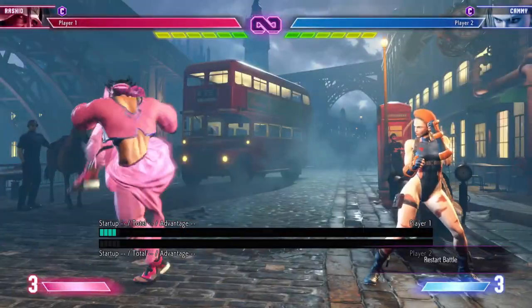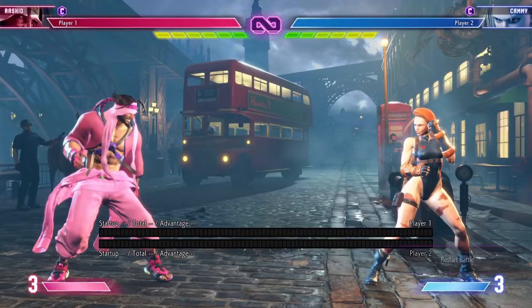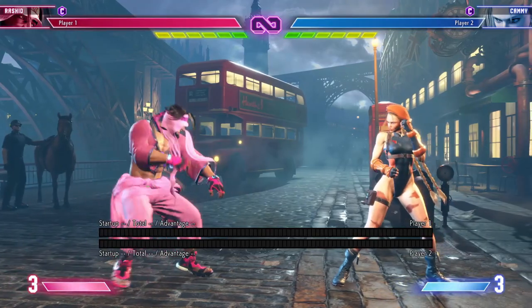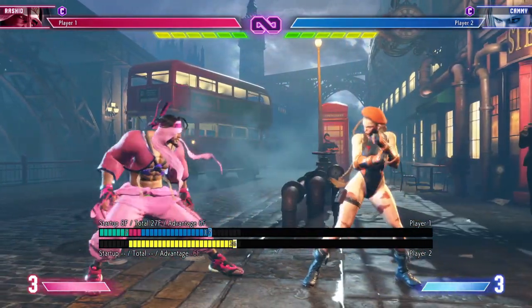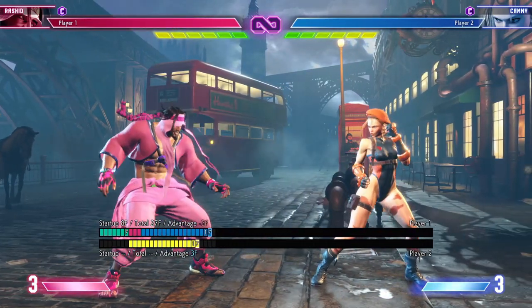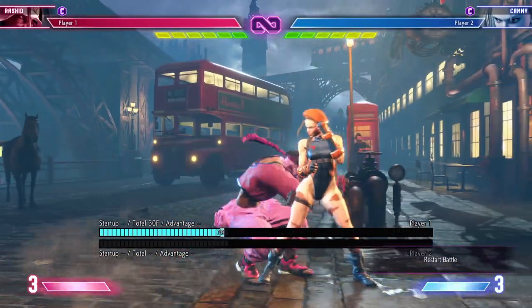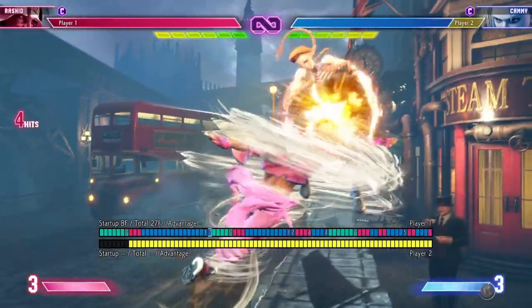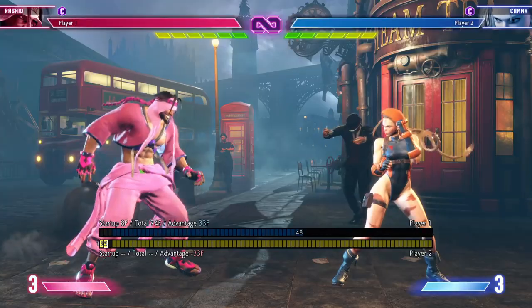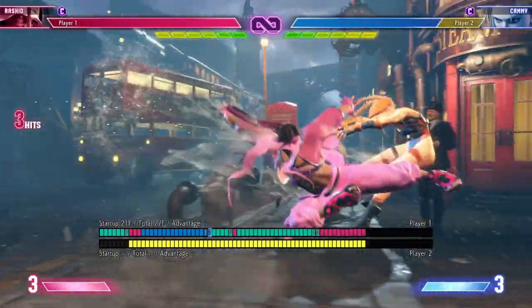Standing Medium Kick is a forward-advancing long-range poke normal. It has 8 frames of start-up, plus 6 on hit, but it's negative 3 on block, so you're still fairly safe. While not special cancelable, it's good for confirming hits or blocks from your opponent. If they block, you'll still be relatively safe, while on hit you can pursue a full launcher combo from his Medium Punch Heavy Kick target combo.